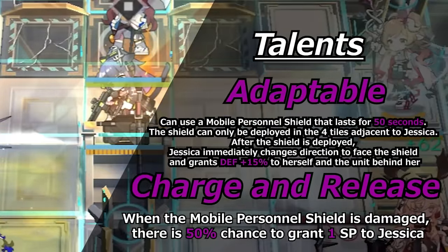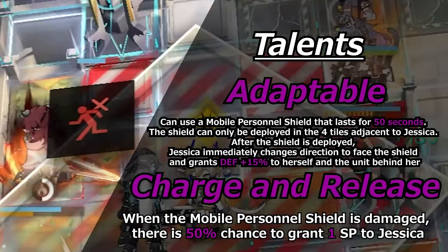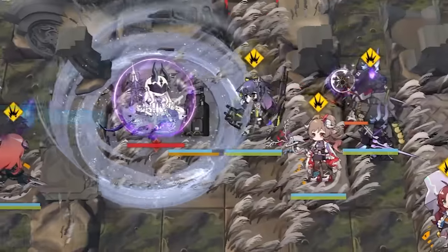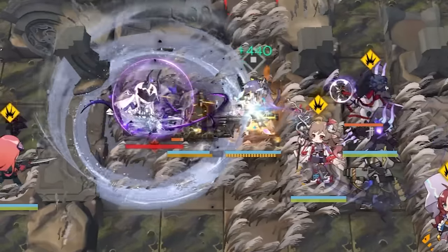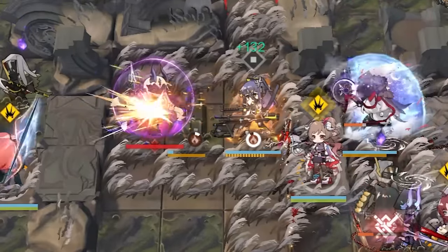Jessica's first talent, Adaptable, allows her to deploy a mobile personnel shield that lasts for 50 seconds. The shield can only be deployed in the 4 tiles adjacent to Jessica. After the shield is deployed, Jessica immediately changes direction to face the shield and grants 50% defense to herself and the unit behind her. This talent is the main gimmick of Jessica, allowing her to turn in any direction to help your units out. It also provides a mini gravel that blocks 2, making Jessica block 5 when the shield is available — a very good defensive talent.